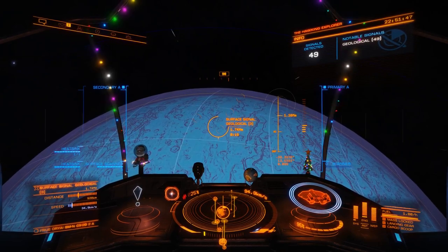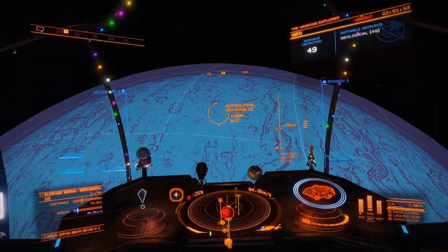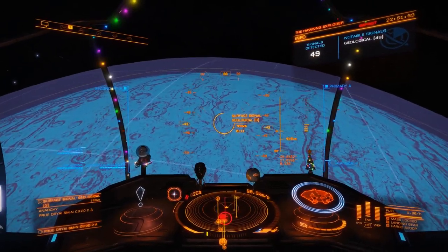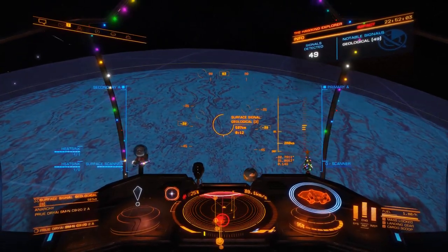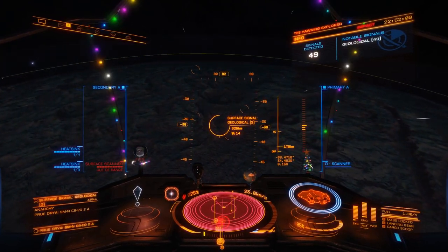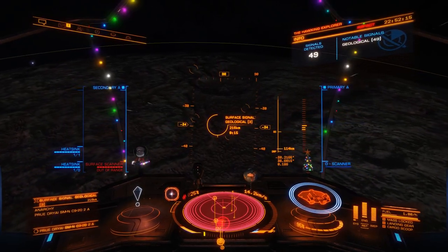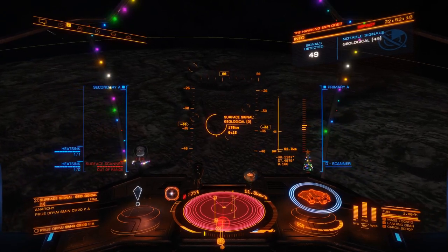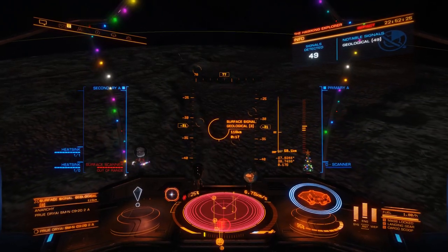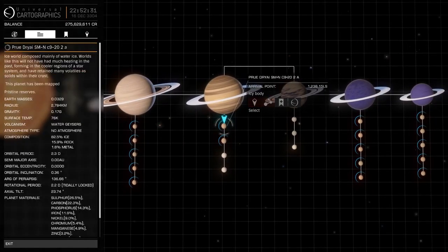Typically your basic thrusters on an exploration ship should be able to handle up to 2.5G — I don't even bother risking anything above that. So we're locked on to geological feature number three on this planet, guessing it's going to be a water geyser, since it seems to be the common feature on this planet.